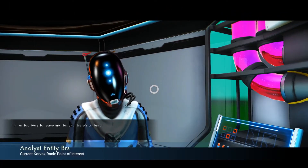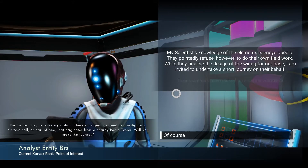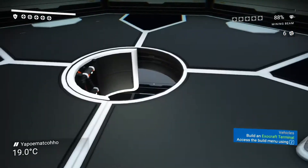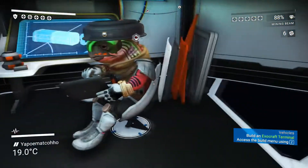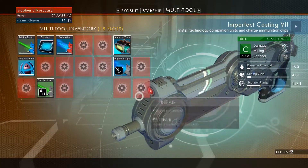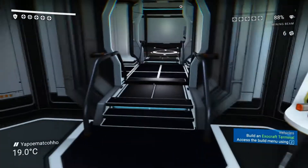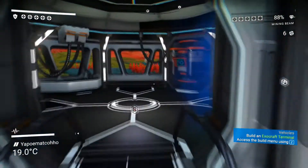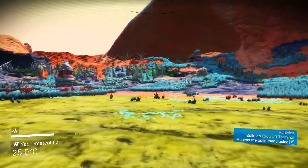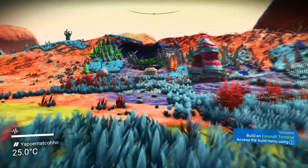I'm far too busy to leave my station — signal need to investigate a distress call, part one. They're interested in a nearby radio tower. I'm going to leave that for the moment — it's not a timed mission, but I just don't want to confuse the issue. So what we've got to do now is gather some antrium to make a voltaic cell. We also need some plutonium, so I think maybe we'll just go out. I don't think I've got any caves around here — that's going to be the problem.